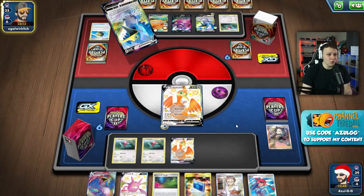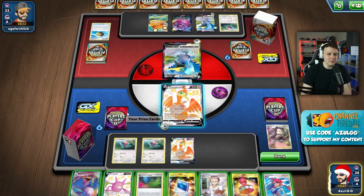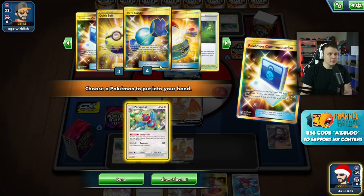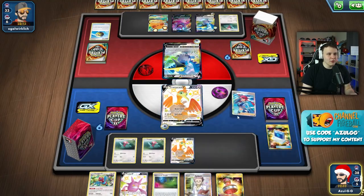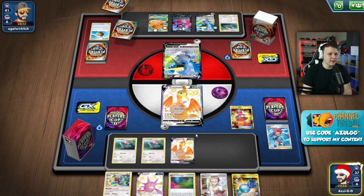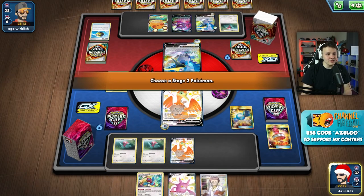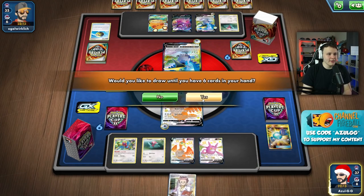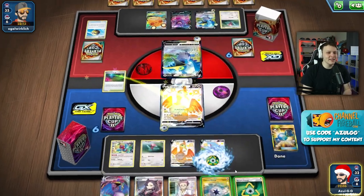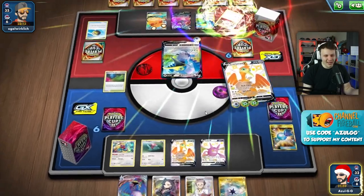We definitely want to snipe this Porygon - that is our number one goal this turn. KO the Porygon, hopefully our top deck is something like Red Candy or Reset Stamp. We can Cram the VMAX, Skyla for Red Candy, grab the Porygon, then Crobat for reset - reset that hand down a little bit. Doing the exact same thing they did to us right back. We have bench space left so we can Data Change to dig a little bit deeper to find the energy.